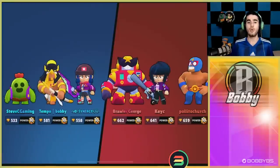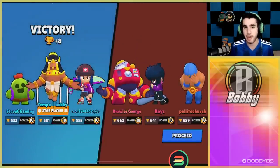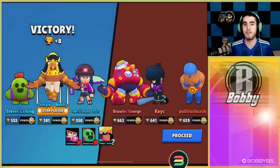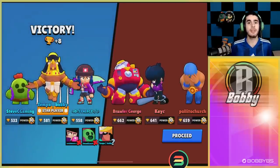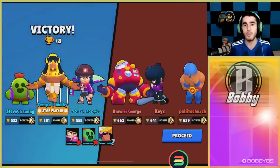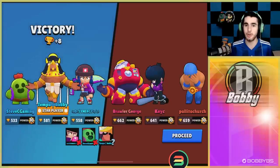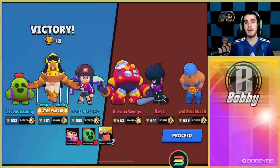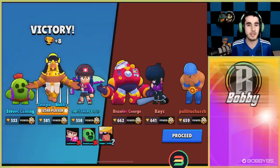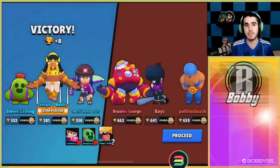That's it for our Bo gameplay. This brawler is borderline top five, so I'd highly suggest buying Tripwire and the stun star power if you have some extra coins. That's going to be it for today — hope you guys enjoyed the video. We do have finals for North America Month 7, and if we win we'll be representing North America in the Grand Final, so that's taking a lot of our time. But we'll be back again soon — see you guys later, peace.